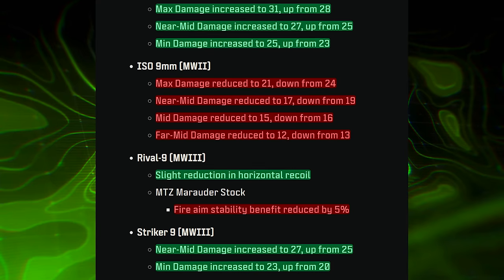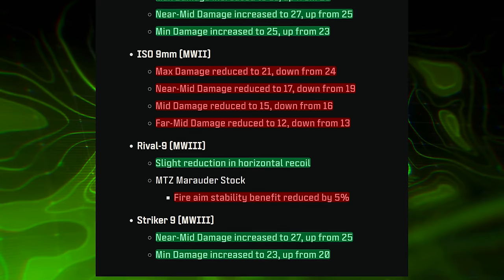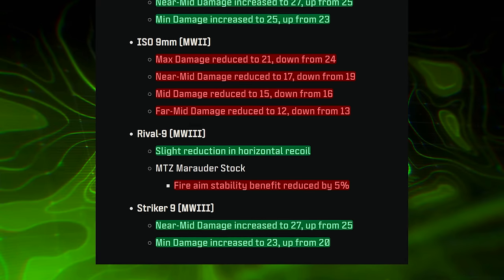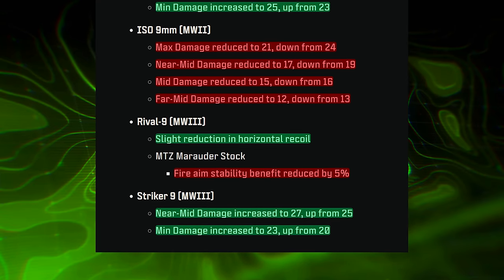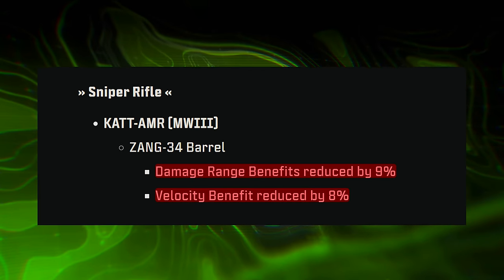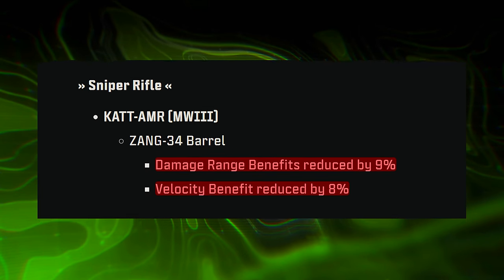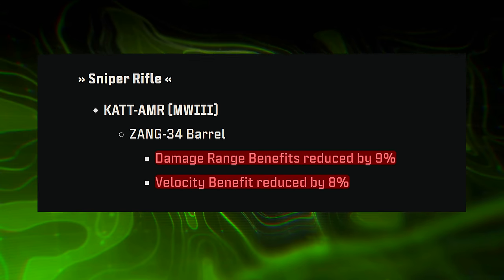The Rival-9 saw a slight reduction in horizontal recoil making it a bit easier to control, but the Marauder Stock had a nerf where fire-aim stability was reduced. The Striker-9 saw a near-to-mid and min damage increase. For the KV Inhibitor sniper rifle, only the Kastov Zamak barrel was touched in Warzone — it saw a damage range benefit reduction and a bullet velocity reduction, so an overall nerf to that barrel.